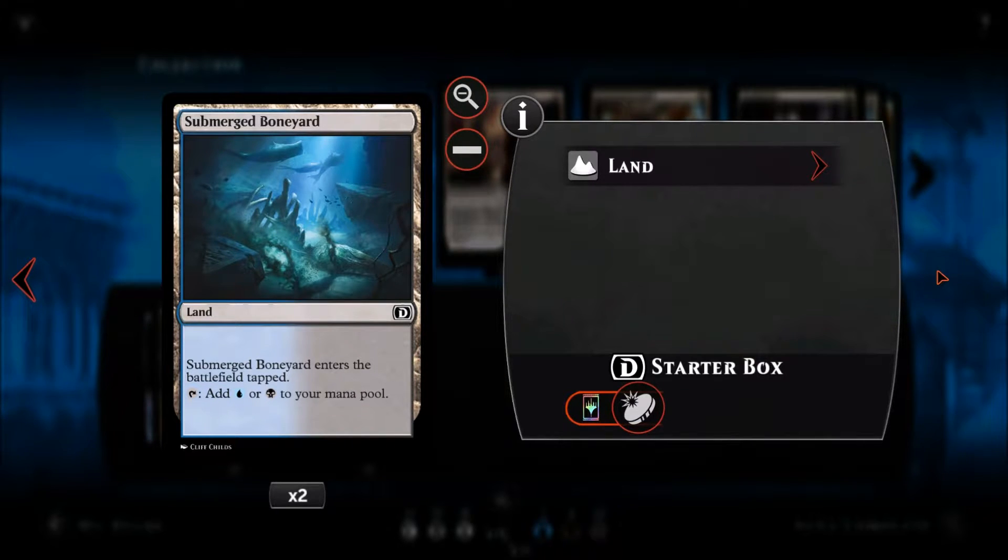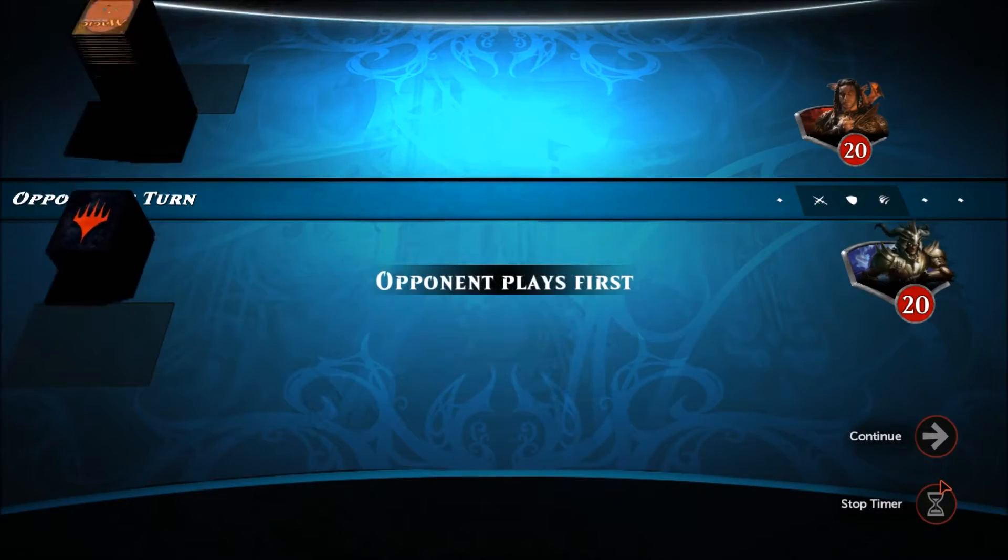The land base includes one Island, twelve Swamps, two Sunken Hollows, two Drowned Catacombs, two Inventor's Fairs for life gain and artifact tutoring, two Foundry of the Consuls to sacrifice creature tokens to bring the Colossus back, two Rogue's Passages, and two Submerged Boneyards. Let's go see this deck in action!